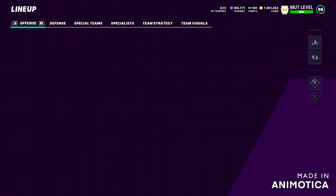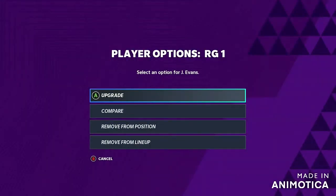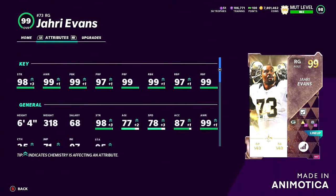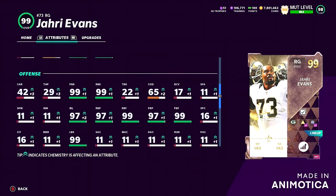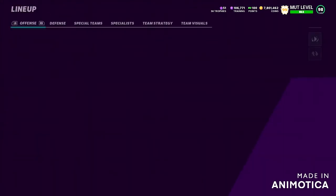Look at these stats — 99 pass block, 99 run block, pretty much 99 everything — and they're so cheap. I tried to play the game without these 99 stats, I was struggling. As soon as I put on balanced offense I noticed a humongous difference. Look — 99 pass block, 99 run block, and even going down a little you see 97 and 99. It's still amazing how crazy these stats are.